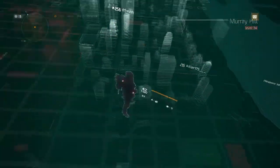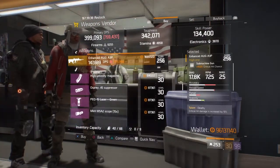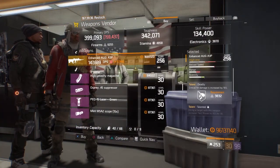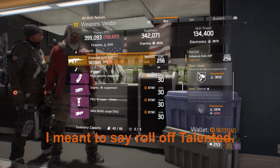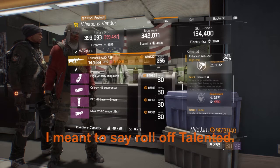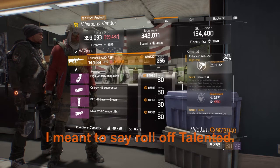At the Grind House Safe House, we have an Enhanced Aug A3P. It comes with Deadly, Talented, and Brutal. What you can do is roll off Brutal to Vicious, Fierce, or Destructive and you have yourself pretty much a god roll SMG.